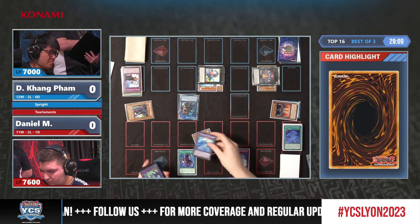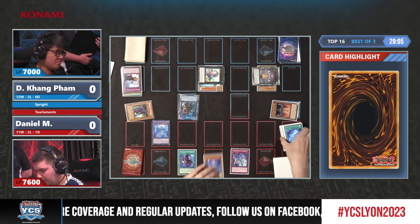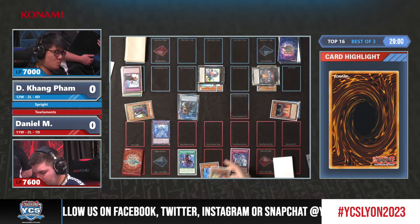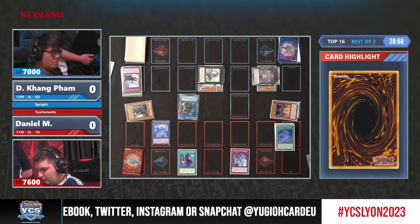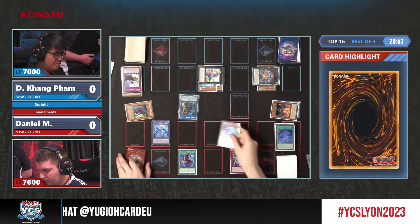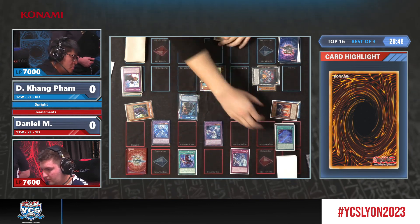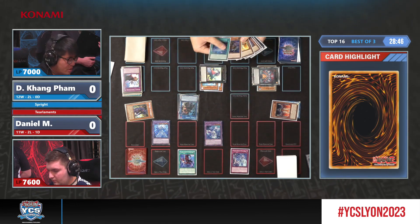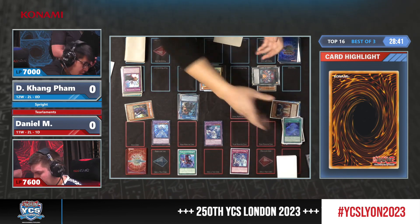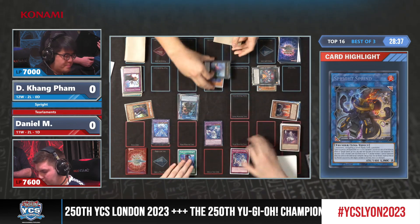It's not surprising that when you get to the Top 16 of a YCS of this caliber the level is higher, and these duelists are not going to make their opponent's lives easy — they'll try their best to at least go to a game three. This seems like it will be the case for this match, as Dinkang is going to use the Sprint — the last line of defense available — let's see what he decides to go for.